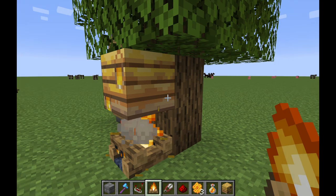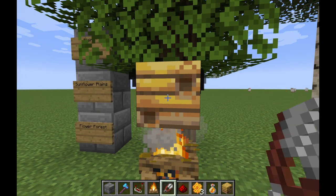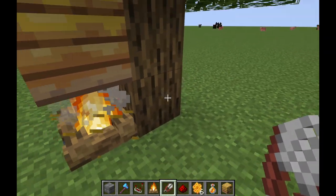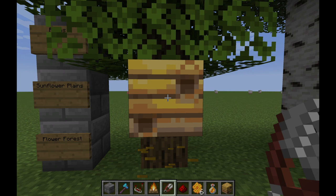We are going to harvest this honeycomb now. Put the campfire underneath - you can see how it looks - then use the shears and right-click it. You can see the honeycombs just kind of went everywhere. If you want to transport the bees nest, make sure to use Silk Touch and it'll take the bees and the bees nest with it.